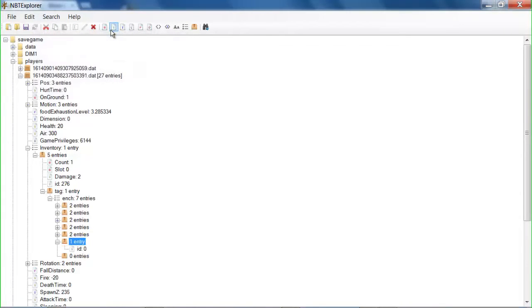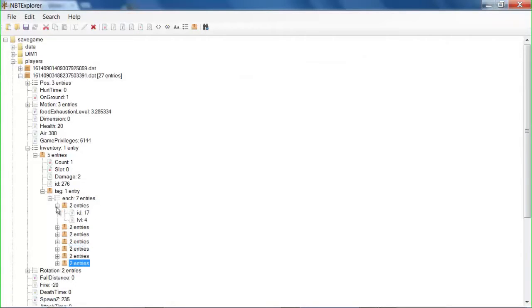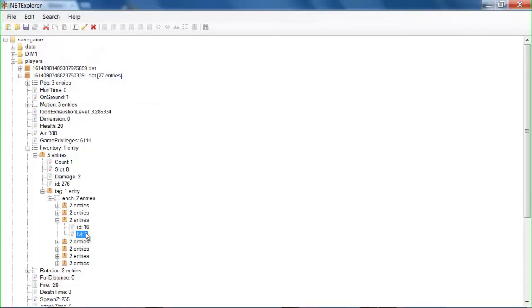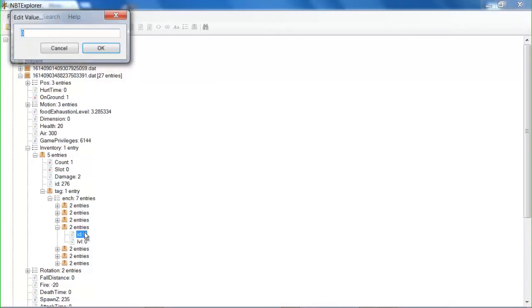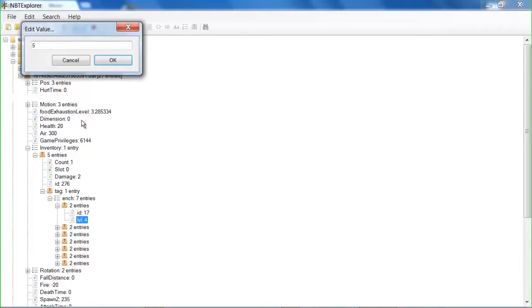Nearly done now. There's one more tag to go. Just go back on here. The first enchantment is Sharpness, and the max level is five. So the ID is 16 — type in 16, and for level type in five. Just checking we haven't already got that. Nope. So double-click on there and type in 16, and double-click on level and type in five. As you can see, we've already got 17, so let's move straight on to 18, which is Bane of Arthropods, and you can get that at level five. So let's go back to NBT — ID 18, level five. And I'm going to make my Smite level five, up from level four, so that is the max level.